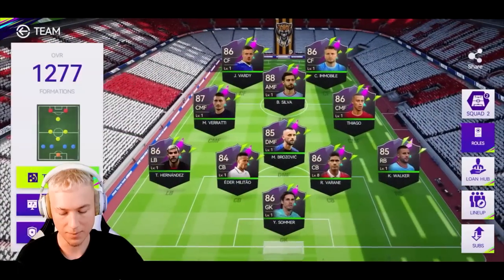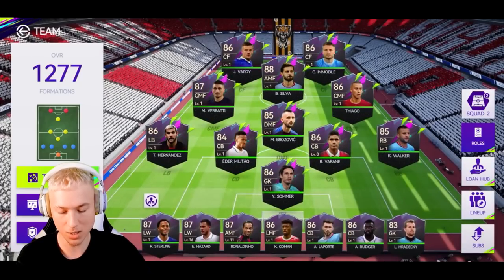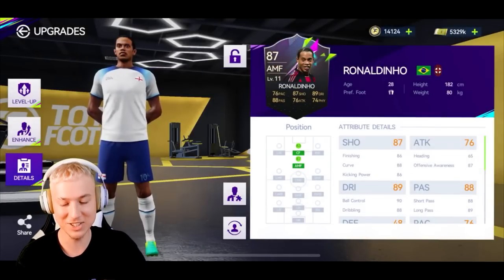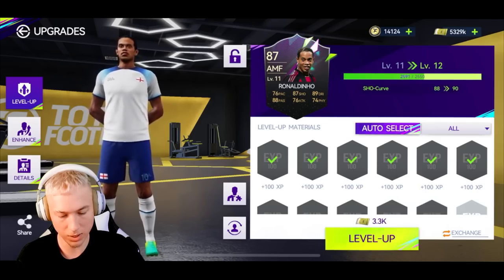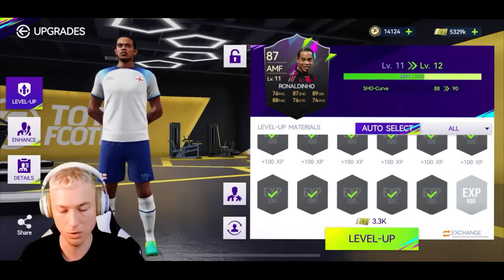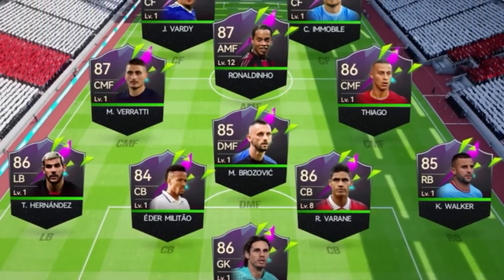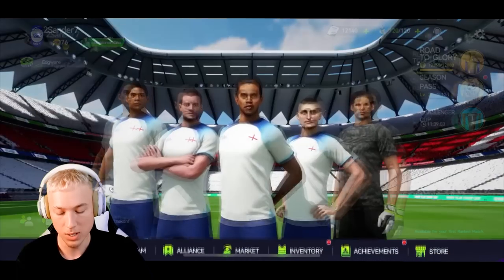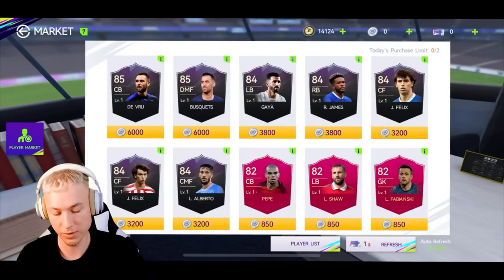Look at this lineup — this is going to be totally different to when I played last time. If you also take a look at the substitutes, we have a special one on the bench: a Ronaldinho Legend card, 87 rated at the moment. Let's level him up to level 12 — his curves for shooting will go up to a 90. I'm pretty happy with this lineup, but I'd like maybe a bit of a faster striker. Jamie Vardy and Immobile doesn't really scream pace, even though it's a good duo. So what you can always do is go to the market — player exchange — and search for the kind of players that you want, not just get them from a pack.